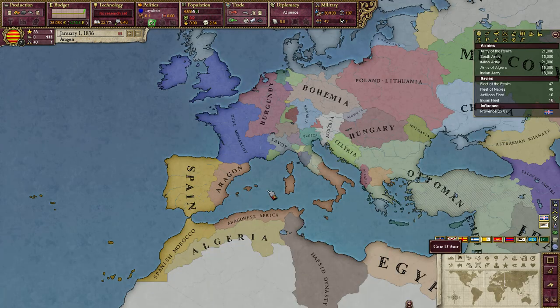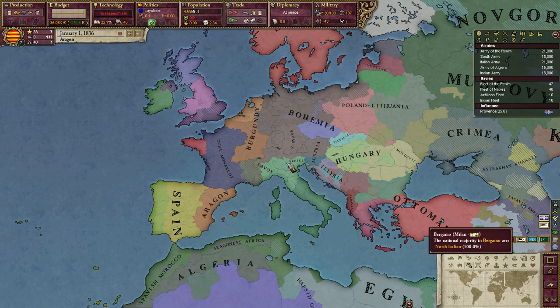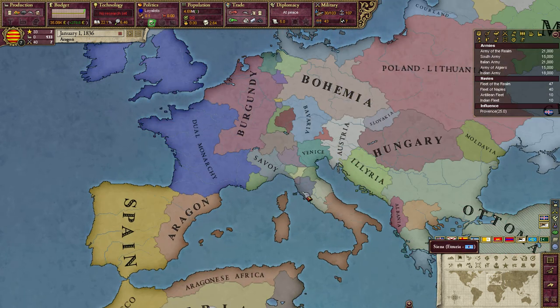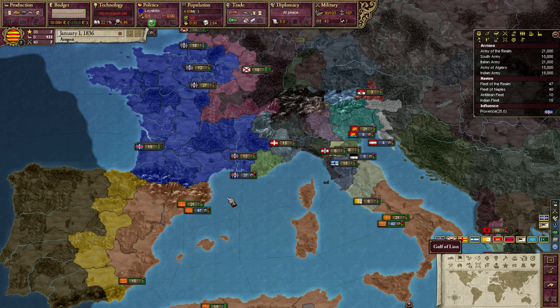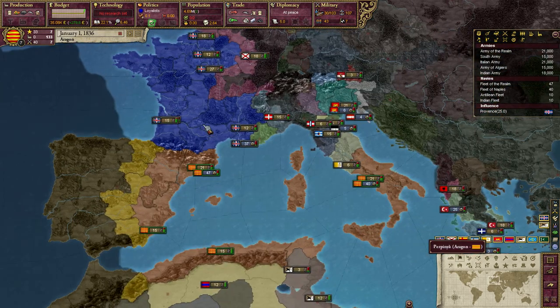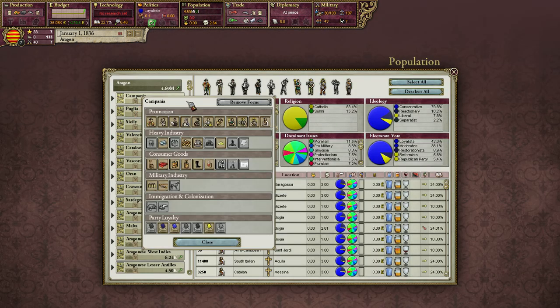Aragon has Catalan as their main primary culture, but they also have Italians and Castilians as accepted. So the interesting thing is that even after I form Aragon Italy, I can also sort of eat into Spain and have a lot of accepted cultures there, giving me a very strong base for my military and a very loyal population.